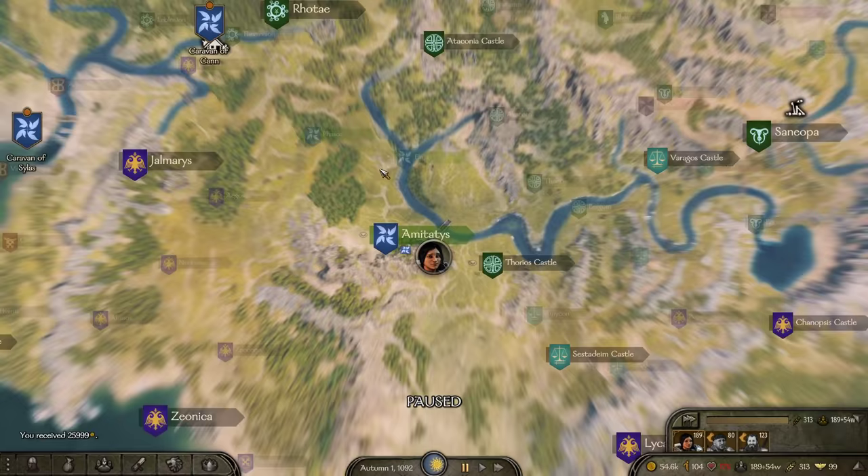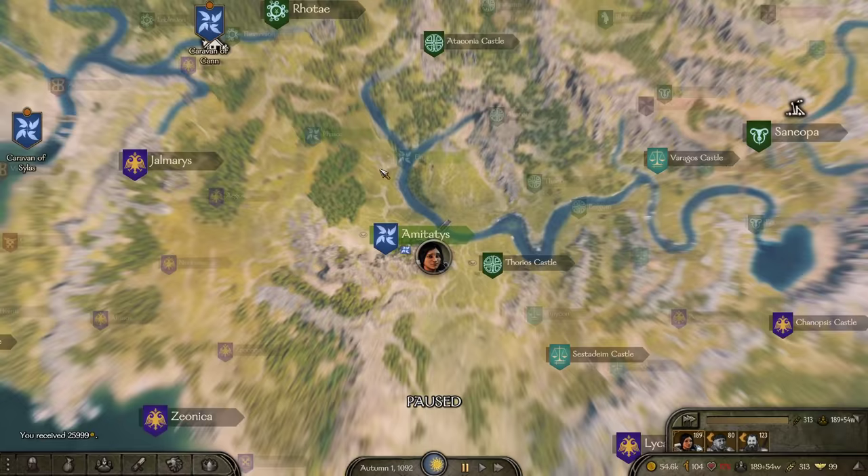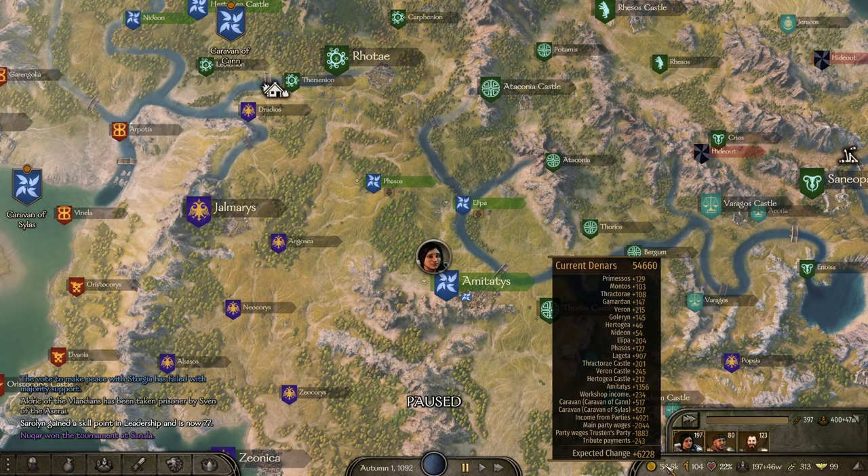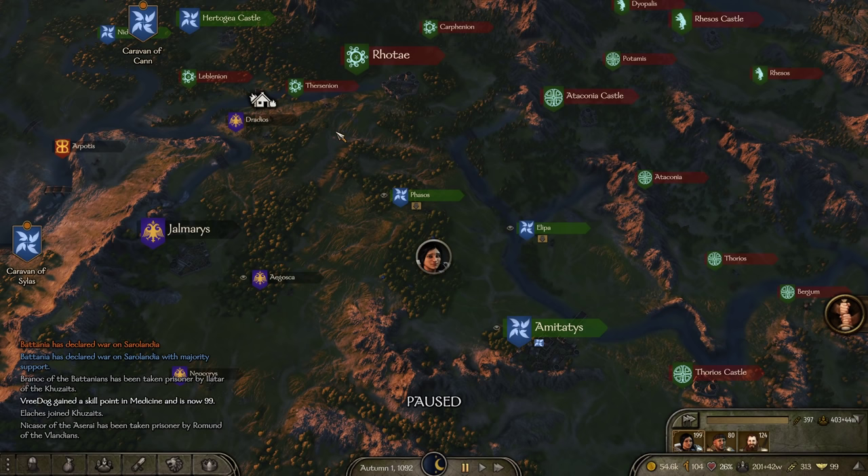So next up, I'm going to want to do a mix of healing, but I'm also going to want to probe for weaknesses elsewhere. If you take a look at my current denars, as you can see, the tribute payments are already negative 243 — it's a small fraction. But, Batania just declared war on me. Okay. Well, that's a thing.